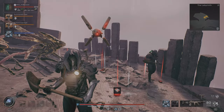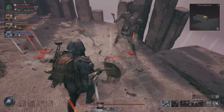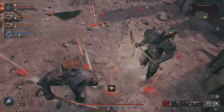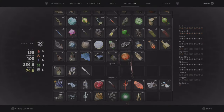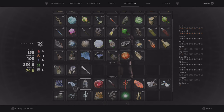This is where you can get the second prismatic stone, and you want to be digging right in this spot. Once you dig right there, that's how you can get the second prismatic stone.